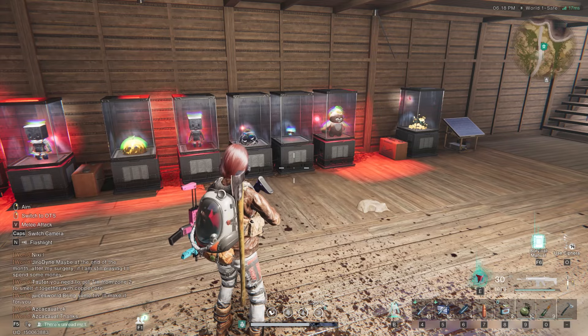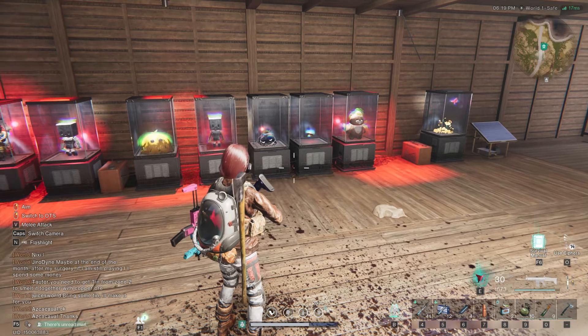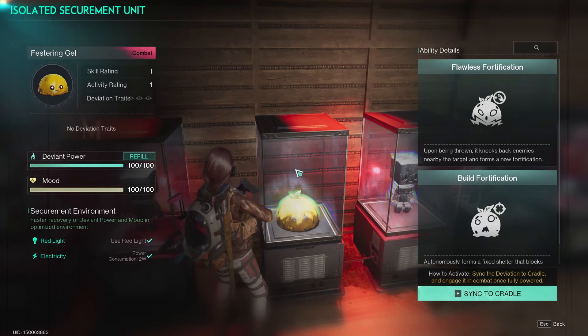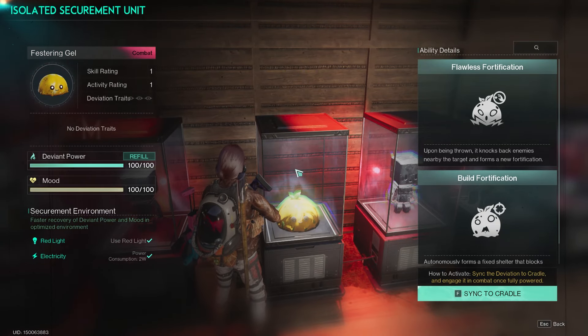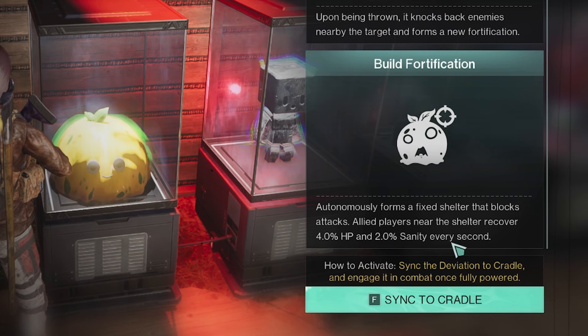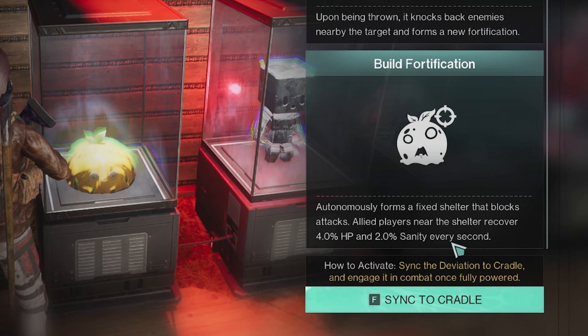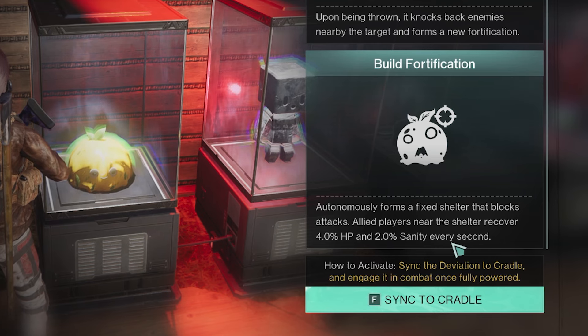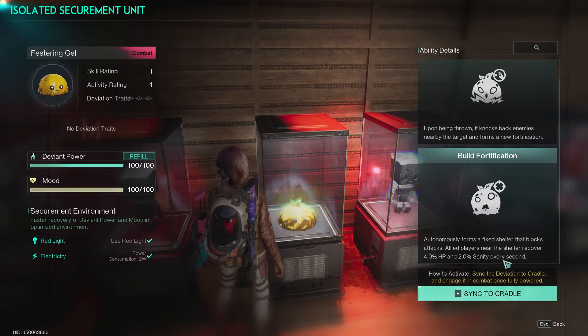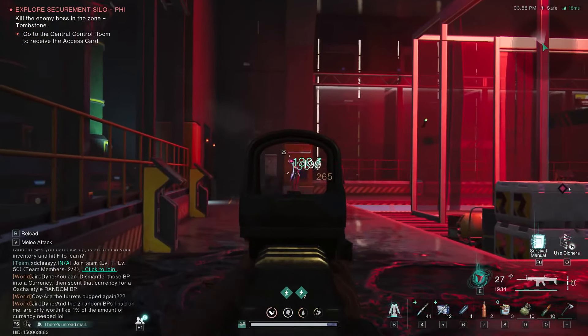Starting with which Deviant you should be using — there are actually two options depending on your play style. You can go with Festering Gel, which is a really solid Deviant that creates a little blob that heals you up and helps get rid of some of the sanity you're gaining. That's the pick if you want some extra damage and healing.